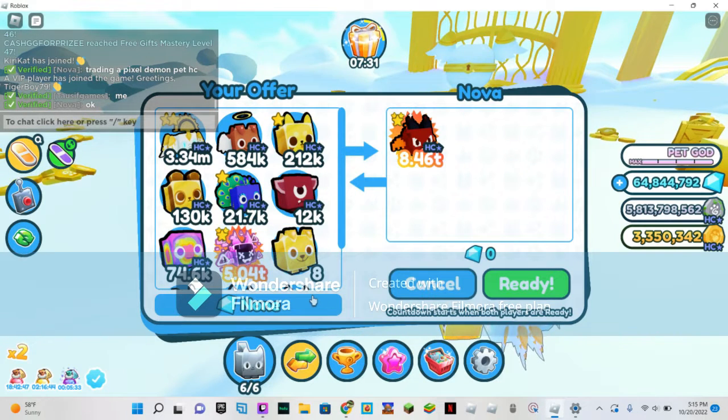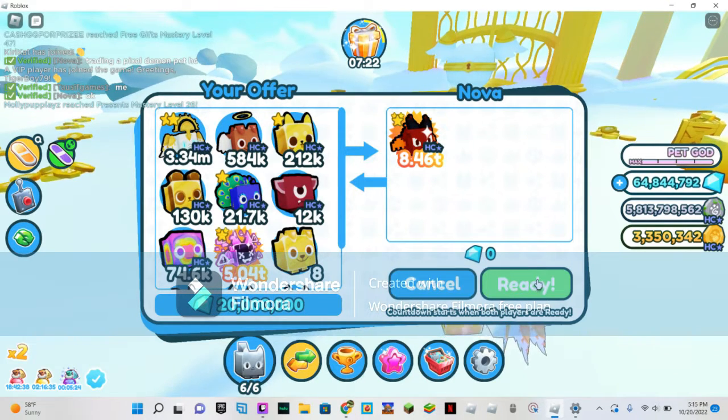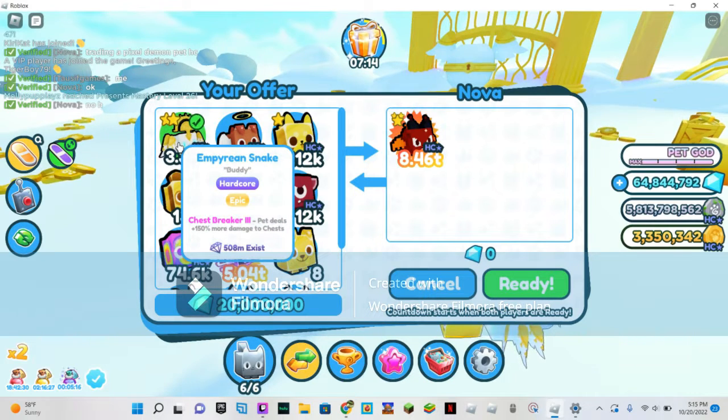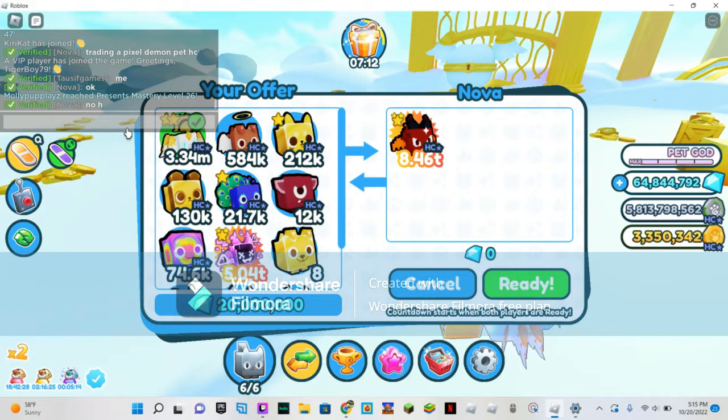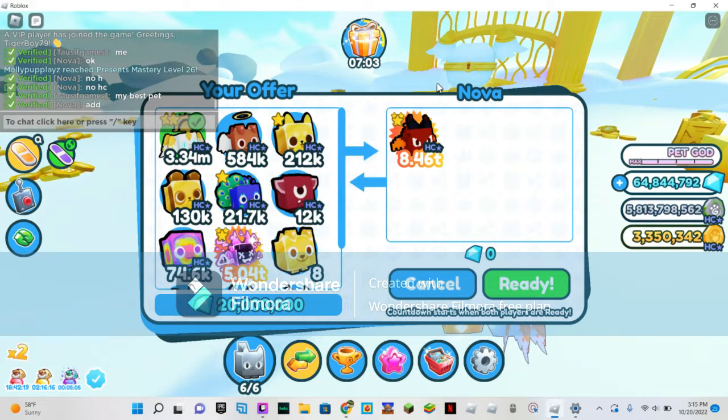Someone in chat is asking — I want hardcore. I'll give you 20 million gems. Are they good? No, my best bet is...